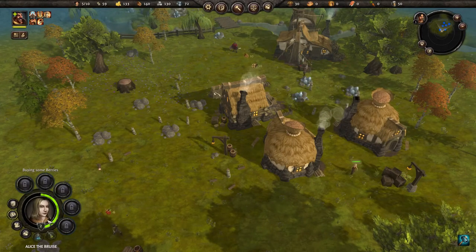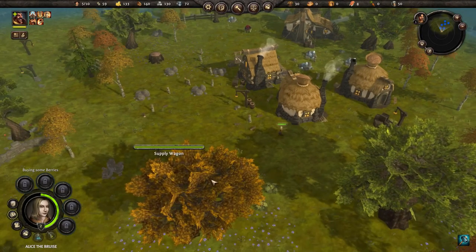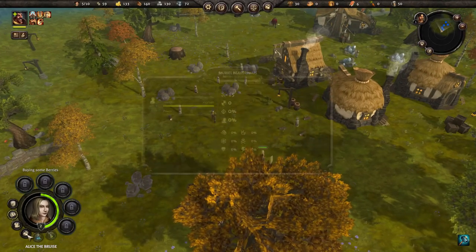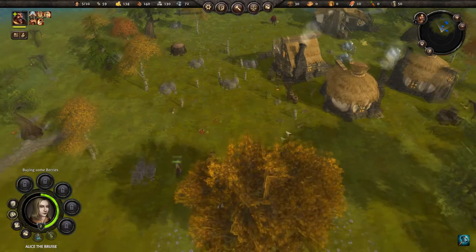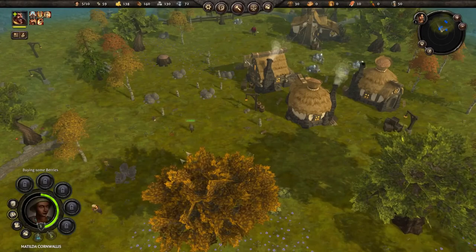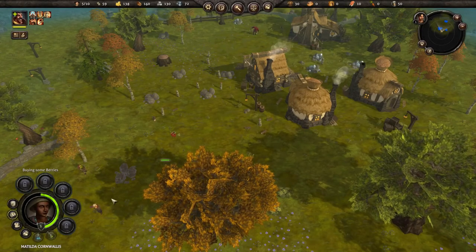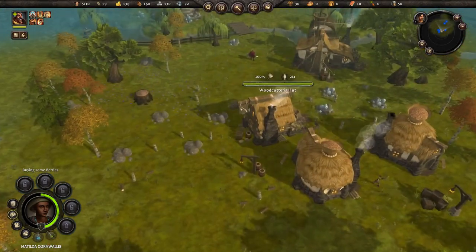What are you doing, Alice? Alice 'the Bruise' - how'd you get that name? Is she walking into furniture as a child or something? And then there's Cornwallis, who will go on to be the mother of a great general from Britain.